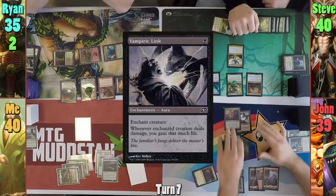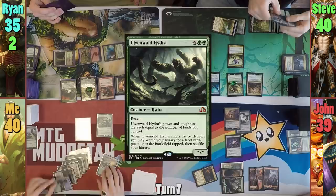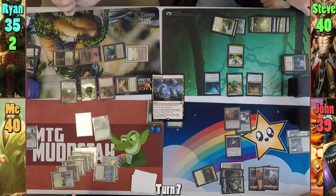I draw for turn and bring out Ulvenwald Hydra, aka the MVP of the deck. I grab a Mirror Pool and put it onto the field tapped, passing to Rhyne. Rhyne downticks Lord Windgrace and brings back his Verdant Catacomb and a Swamp. He then pays two and drops a Dark Confidant, passing to Steve.